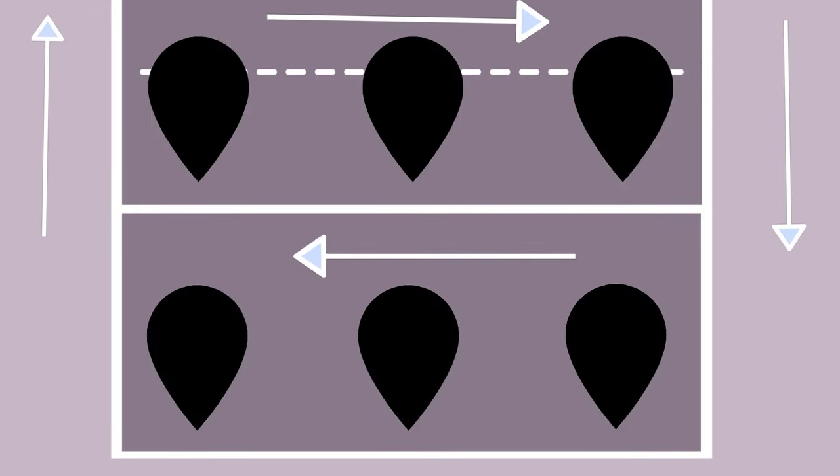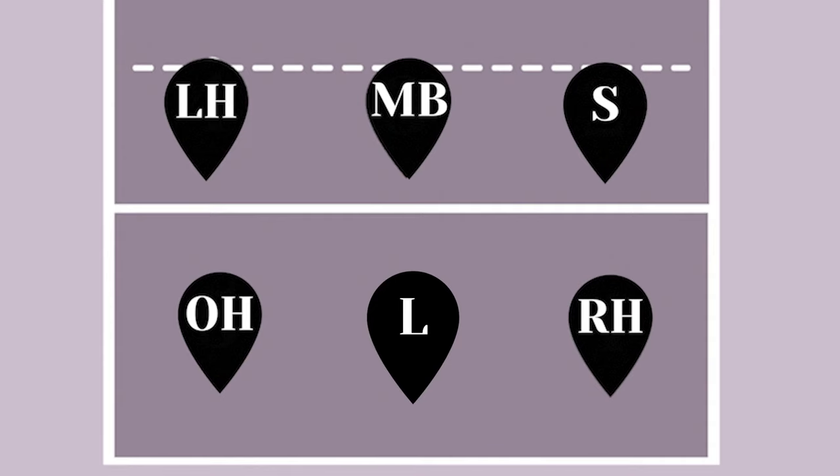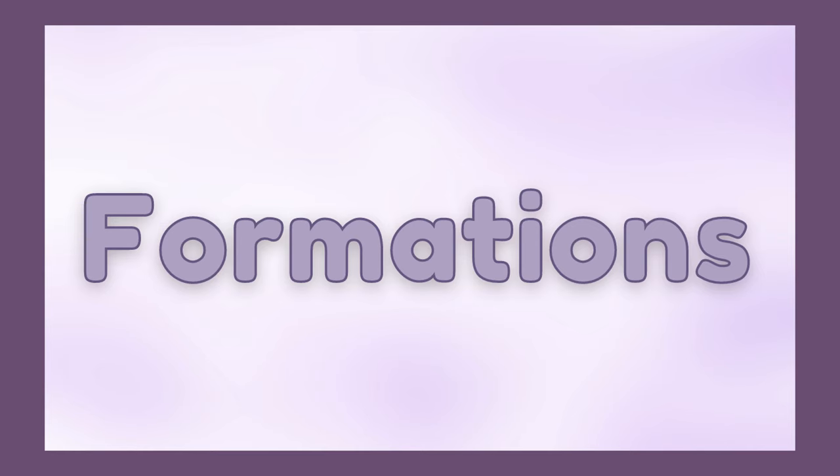In volleyball, players always rotate clockwise, so each person moves one spot to their left. These positions don't always have to be in the same spot — it just depends on the formation your team follows. Some recreation or school matches might not have three hitters, or might play a setter from position three. This all changes due to your formation. Now let's talk specifically about formations. There's a variety of different formations teams can have.